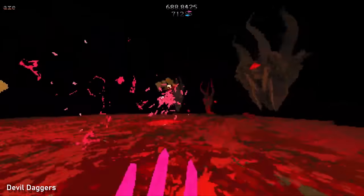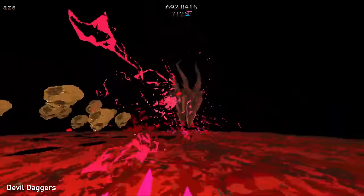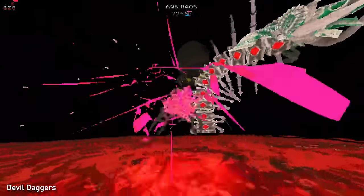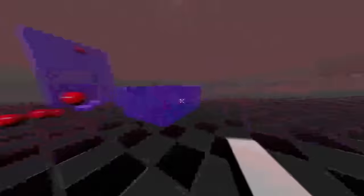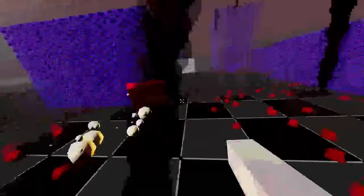I want to have a fourth type of enemy that would spawn smaller enemies — the idea being an enemy that's not an immediate threat, but one you still want to get rid of to avoid dealing with the spawned enemies. I just don't have a lot of time left, so I decide to scrap it and focus on turning what looks like a prototype into an actual game with models and textures.